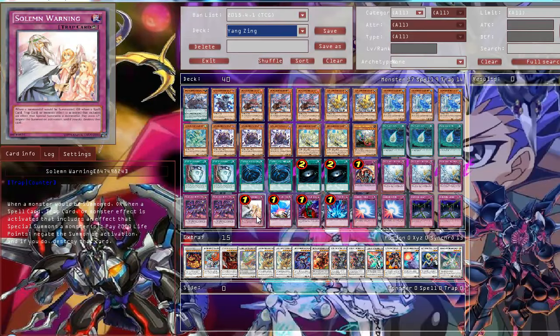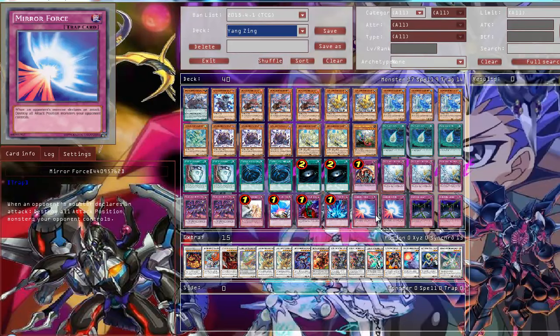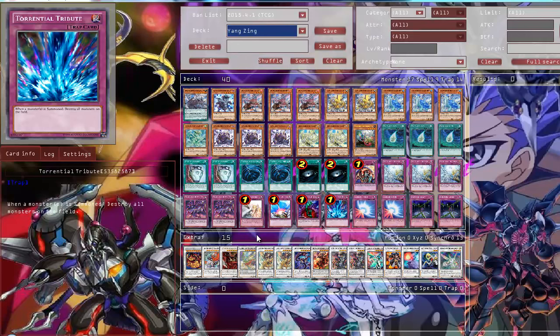Then Swallow's Nest, Compulsory Evacuation Device, Bottomless Trap Hole, Dragonvein Attribute, two Mirror Force, and two Fiendish Chain. So that was the main deck.